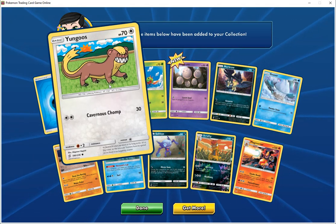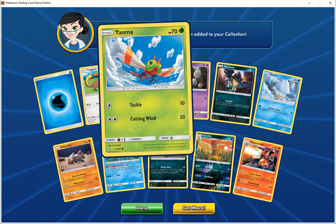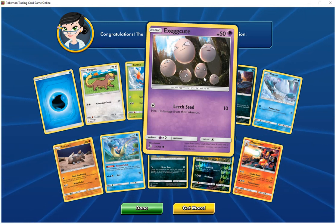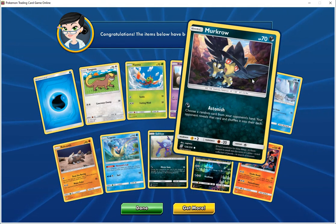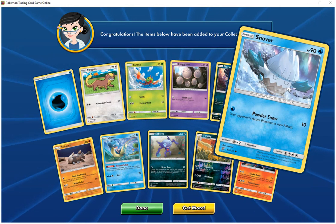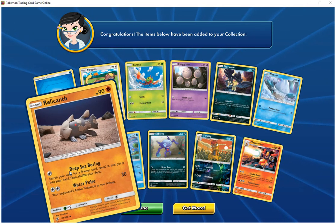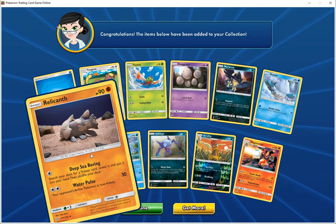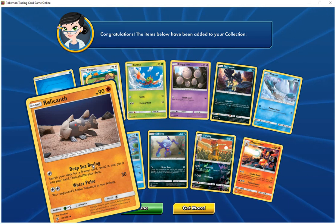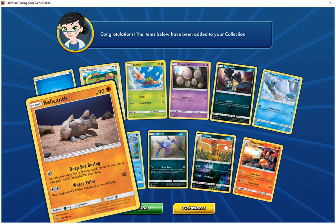We got the basic water energy. Wynaut, HP 70, Colorless — carnivorous plant does 30. Yanma, HP 70, Grass — Tackle does 10, Cutting Wind 20. Exeggcute, HP 50, Psychic — Leech Seed 20, heals 10 damage from this Pokemon. Murkrow, HP 70, Dark — Astonish, choose a random card from your opponent's hand, reveal that card and shuffle it into your deck. Snover, HP 90, Water — Powder Snow 10, your opponent's active Pokemon is now asleep. Relicanth, HP 90, Fighting — Deep Sea Boring, search your deck for a trainer card, reveal it and put it into your hand, then shuffle your deck. Water Pulse 30, your opponent's active Pokemon is now asleep.